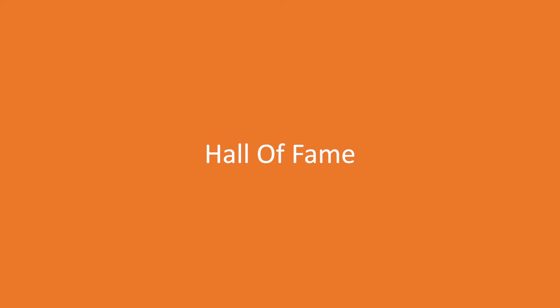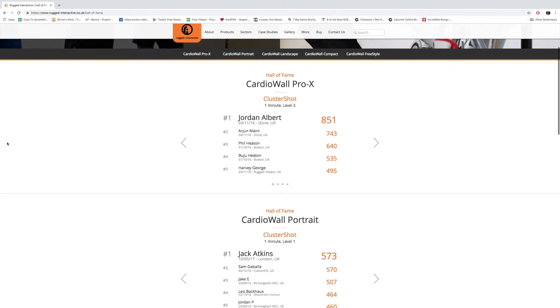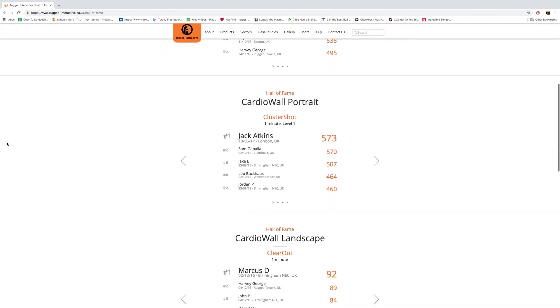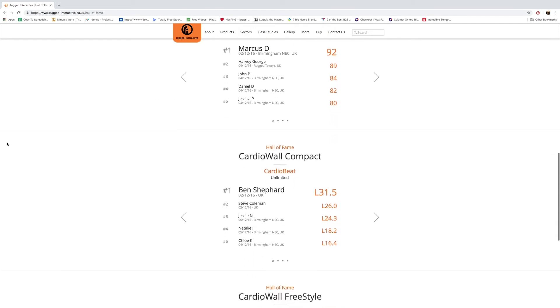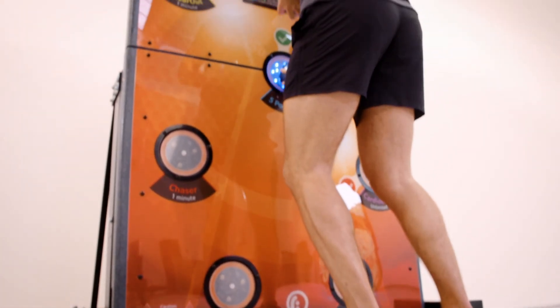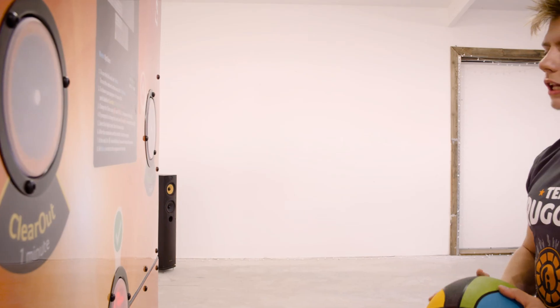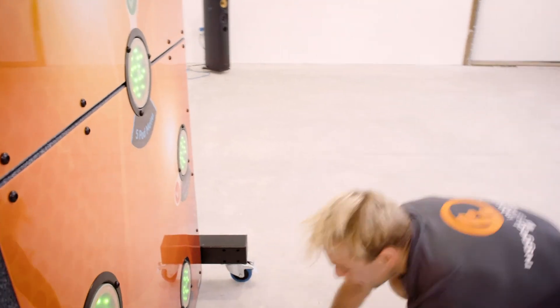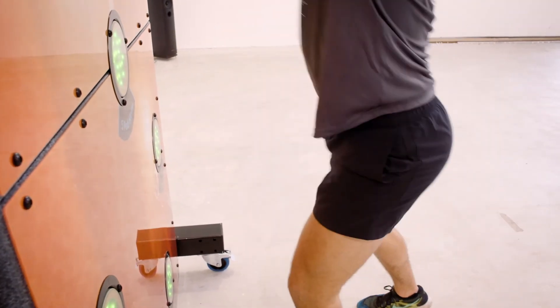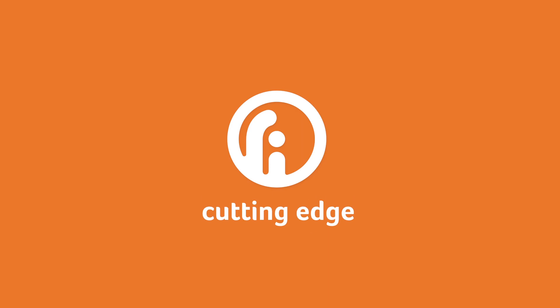Hall of Fame: ever wondered how you match up against a Formula One driver or heavyweight boxer? We also have a Hall of Fame that you can view and submit scores to via our website. The key to the Cardio Wall is to experiment — create your own workouts and exercise programs to keep each session at a high intensity. Compete against your own scores and others. Maybe get a bit of a competition going with a leaderboard and enjoy it. Fitness is too important to be boring.